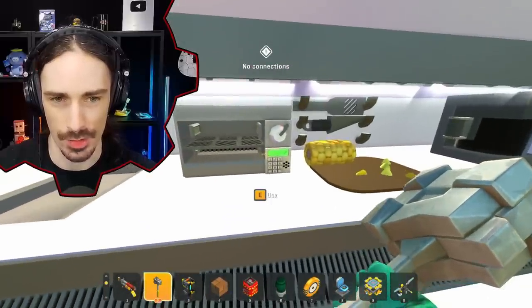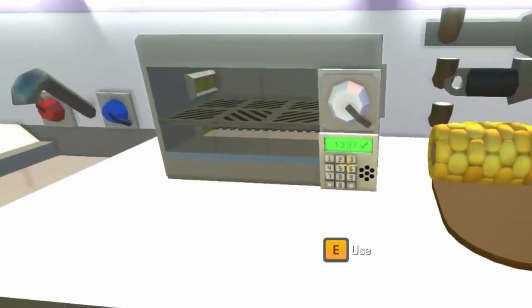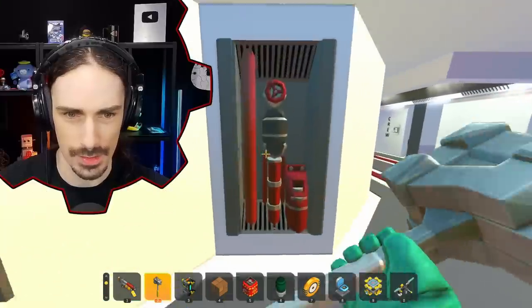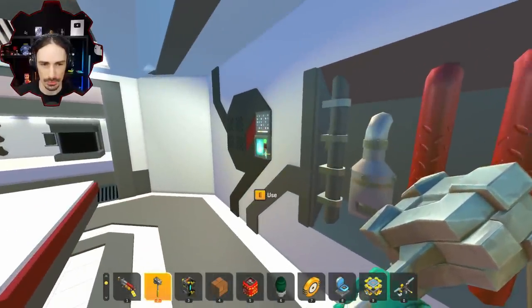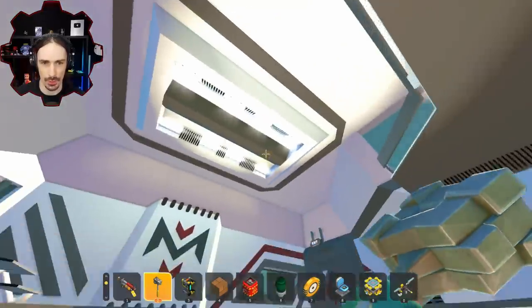We've got a microwave with sound effects, kitchen utensils, silverware, and a coffee machine. This is so fancy — so many details. This next area is probably where the meetings happen. And that is apparently the jukebox. Then we go up to the third floor.